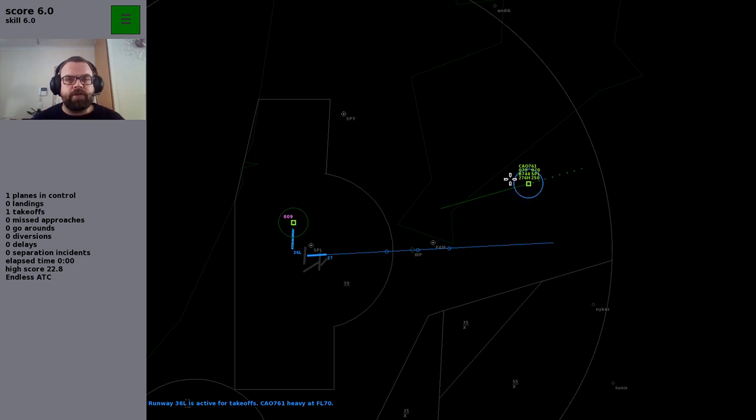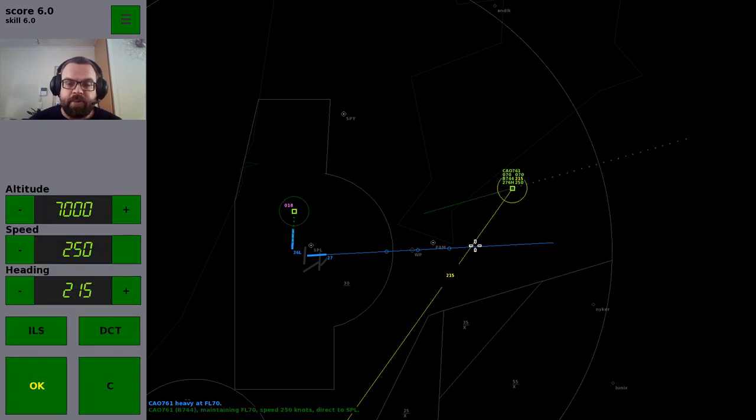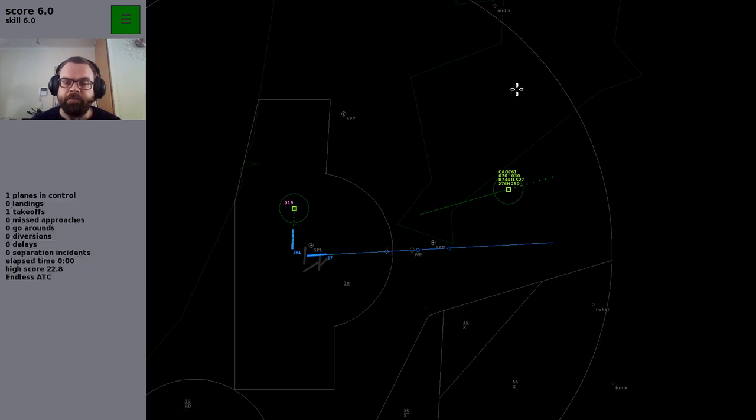A separation incident is known as a 'deal' in ATC lingo. You never want a deal. The way you avoid that is by controlling first of all the altitude of the aircraft — how high they are above the ground. This one's currently at 7,000 feet, but I want to get him down to about 3,000–4,000 feet so he can land at Schiphol. I've told him to get down to 3,000. That's the main way — just controlling their altitude.